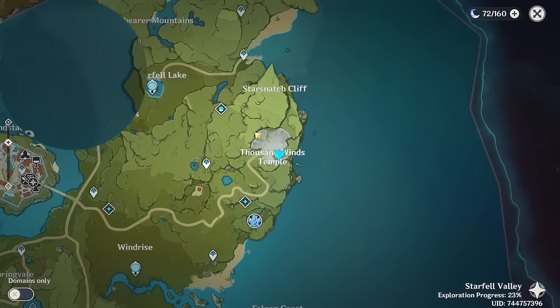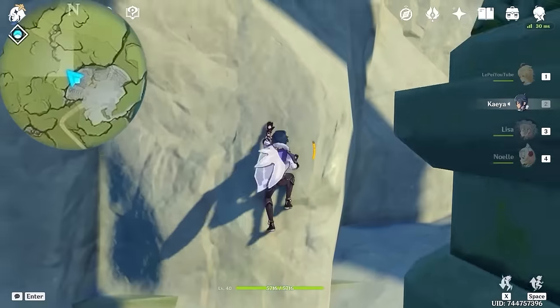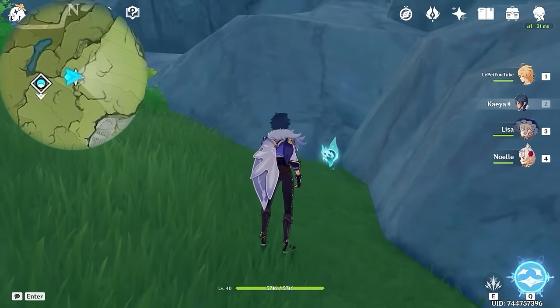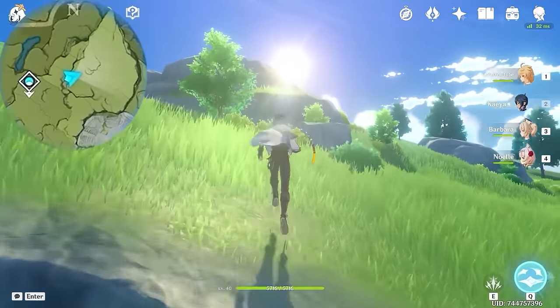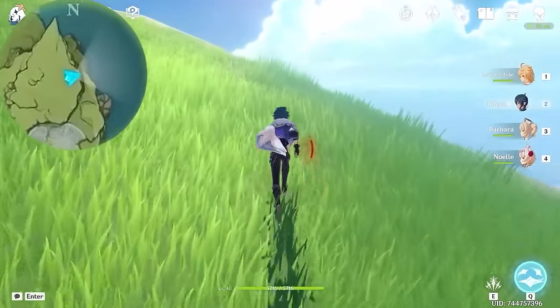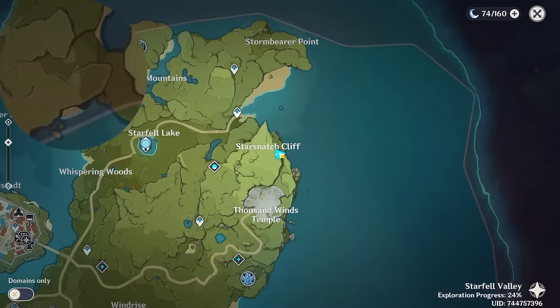And then we're going top left on the map, and we're going to climb up to this position. And this one is lying on the ground. And for the last one, we're going to climb up from here. And we're heading right on the mini-map, all the way to this edge of the cliff. And you'll see this nameless island which is not found on the map. And the last one is located there.